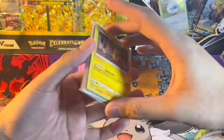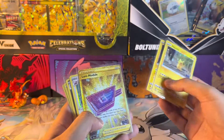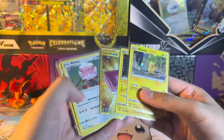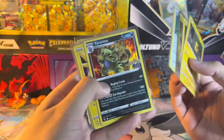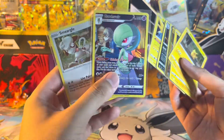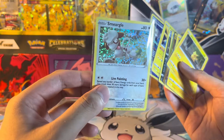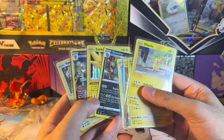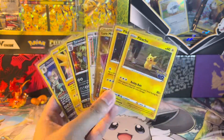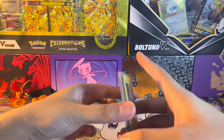All right, here's the recap: we got the two Pikachus straight out of the tin, the Lure Module which is so shiny and beautiful, Blissey, Tyranitar, Zapdos, followed by a Trainer Gallery holo Gardevoir from Astral Radiance, and then the Smeargle holo from the McDonald's Pokemon pack. Not too bad — definitely a nice mixture of packs this time. Hope you guys enjoyed, I'll catch you in the next video. Peace!